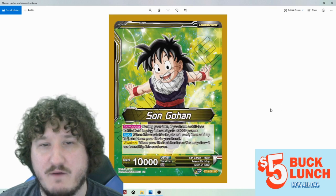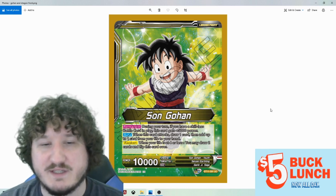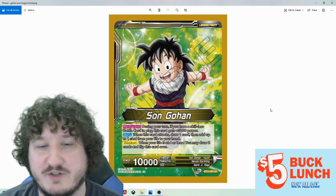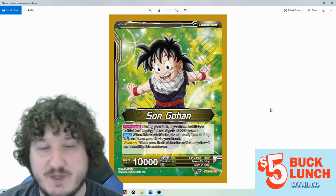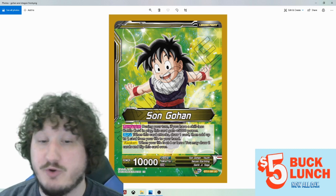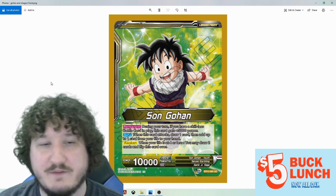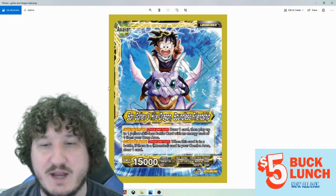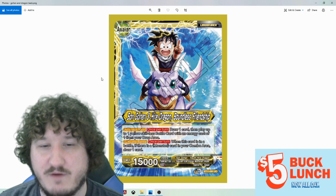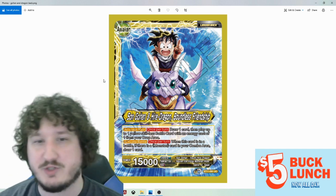That's the front side, and then we have my favorite preview for today — Son Gohan. During your turn, when you have a skillless battle card in play, this card gets plus 5k power, and when this card attacks, draw one card, then add up to one card from your life to your hand. When you're at four life or less, you may draw two cards and flip this card over. So it's a take-a-life-draw card attacker. You don't have to take the life, which is important because in some matchups you won't want to. It's 15k if you have a skillless card on the board. On the back side, you can draw a card and play one yellow skillless one-drop battle card from your drop area — so when it attacks you get to draw and put a one-drop yellow skillless into play, and there's clearly more support for this coming.